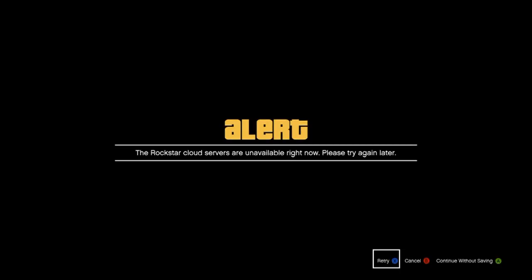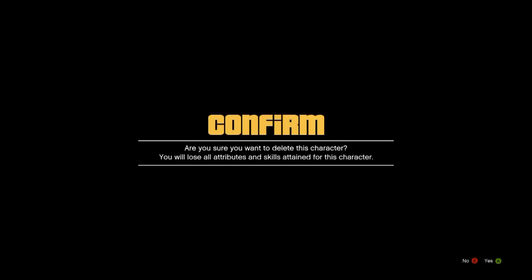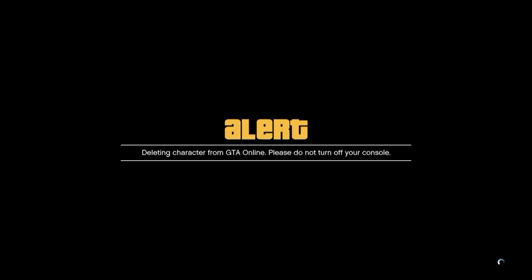If you see this, keep clicking X - do not leave, don't back out. Keep repeating to join online. Do not back out or anything, it'll just make it harder for you. Just keep clicking X until you go online on the character.